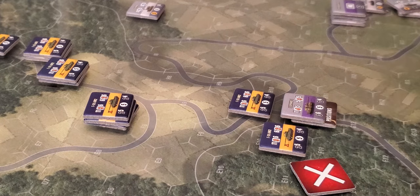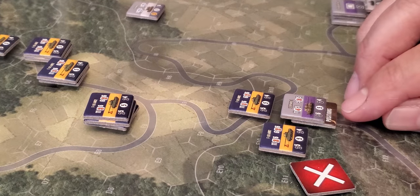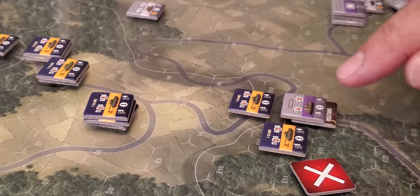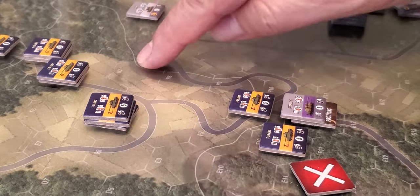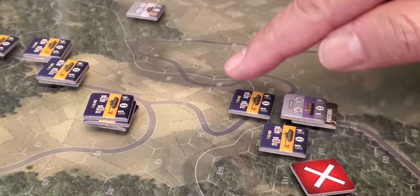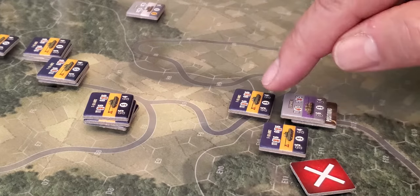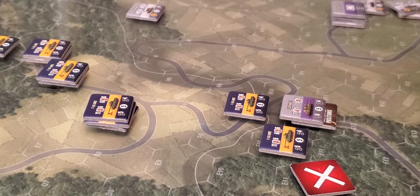So there's an interesting situation that evolved here in this scenario. I've got a Leopard 1 in an improved position in the woods, down the slope — ostensibly guarding this approach. But the Czechs, being sneaky, decided to come down this road, and I've got nothing I can shoot at them with because of the slope.